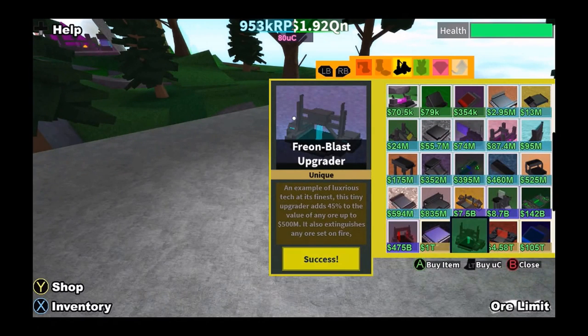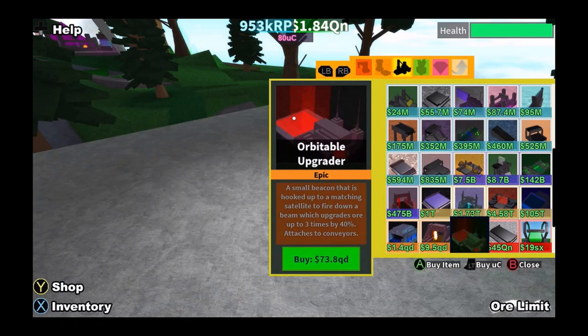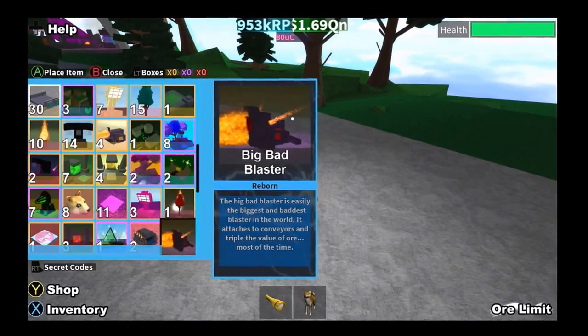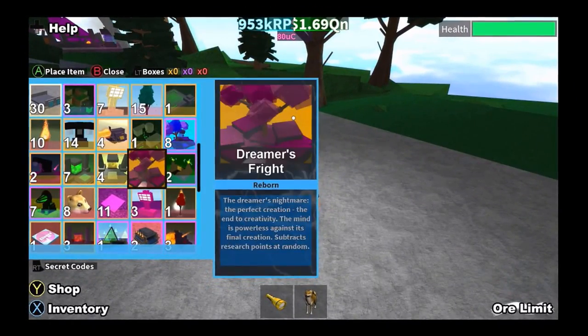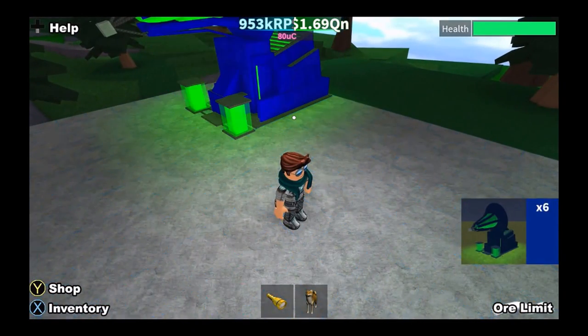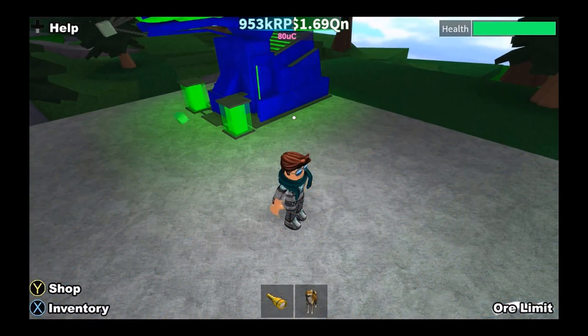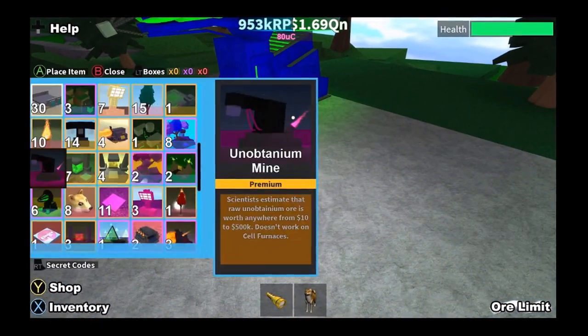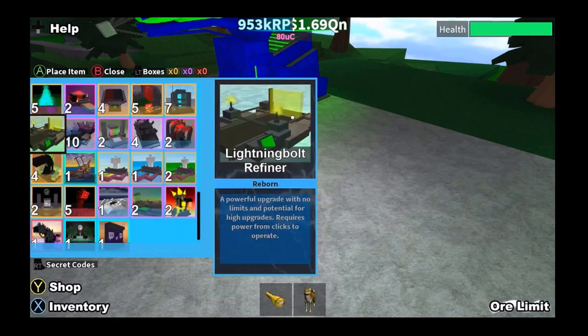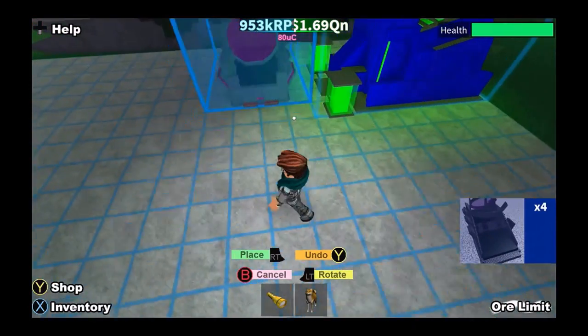You'll also need two Fion Blast Operators and three orbital upgrades — you don't need three orbital operators but I'm just using it for this tutorial. First, you want to place your Loop 20 mine, or whatever mine you have.